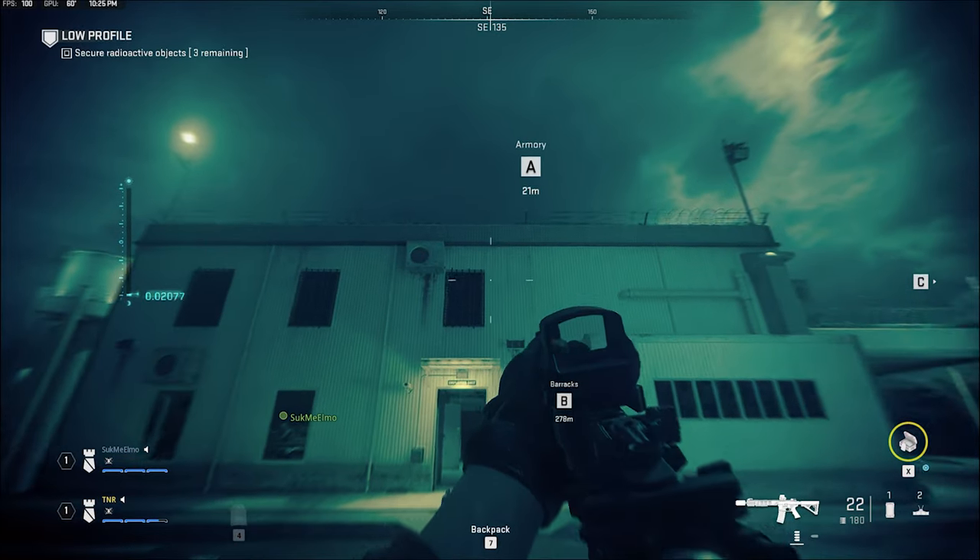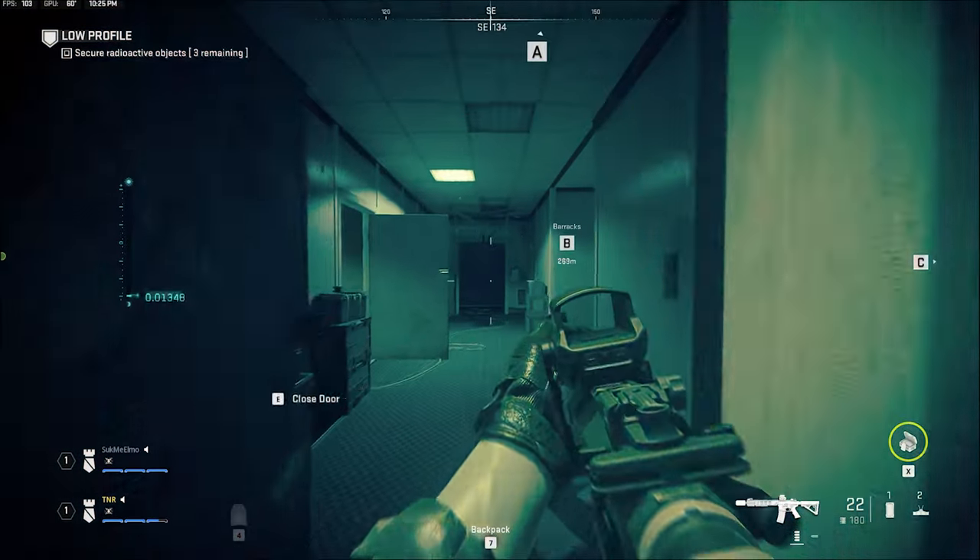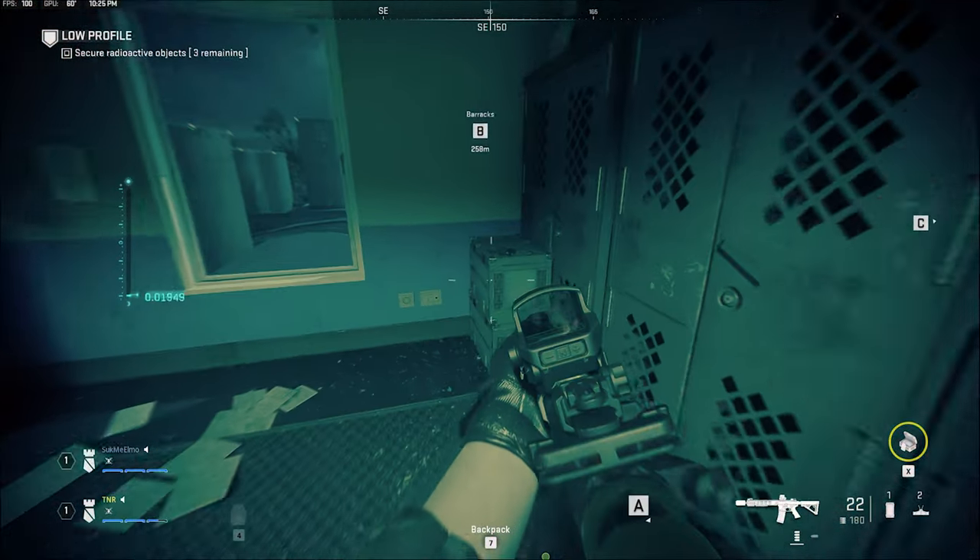Once again, being outside of A, head back in the exact same way and go to the next room over — there's going to be one in the corner.